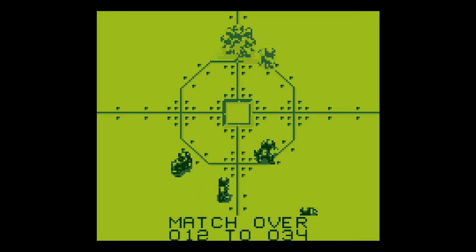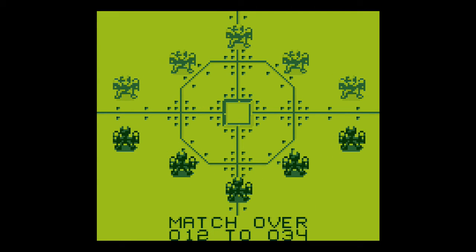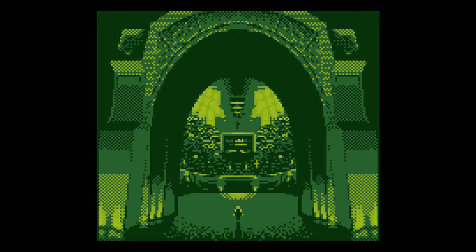On the Amiga, the minute you threw the ball to one of your other players it automatically switched to that player. With this it sort of goes to the nearest one to the ball, but it doesn't seem to do it quick enough, so by the time it does you've already been intercepted and they've got it. I'll be honest, I'm going to leave this one here — it's going to be a short video — because this is not a good version and I do not want to play it again.